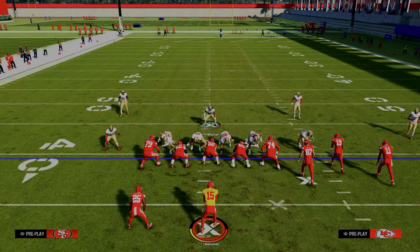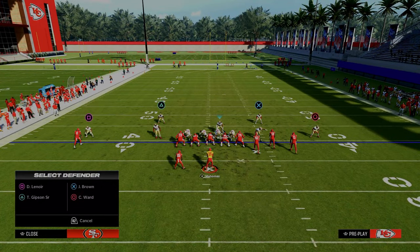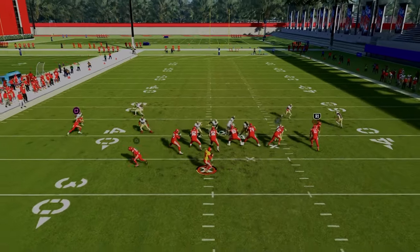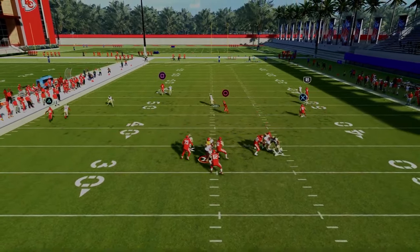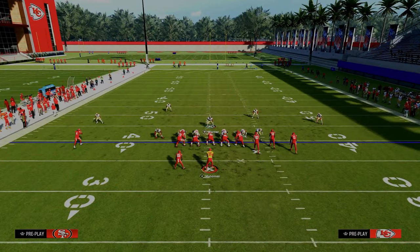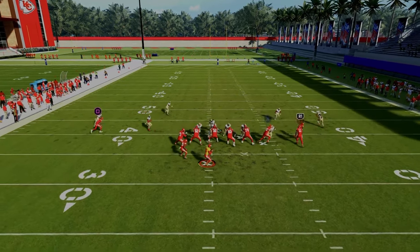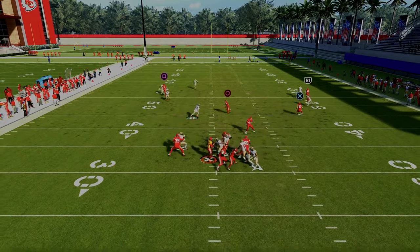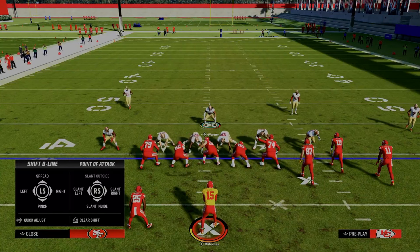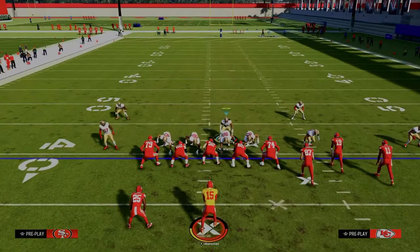Another last coverage adjustment — just for fun — you could do a cloud flat on the outside if you want to play a little more underneath the C-route, and you're still going to get that really nice pressure. One thing I did want to point out: if they block their running back, a lot of times this pressure will actually come in against a blocked running back. In Ultimate Team, you'll have a little better pass-rushing linebackers — they'll be faster and you can get that pressure even against a blocked running back.